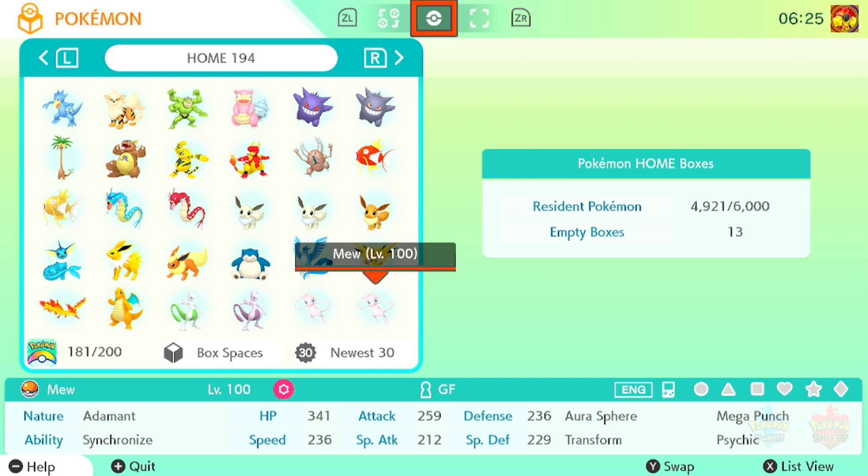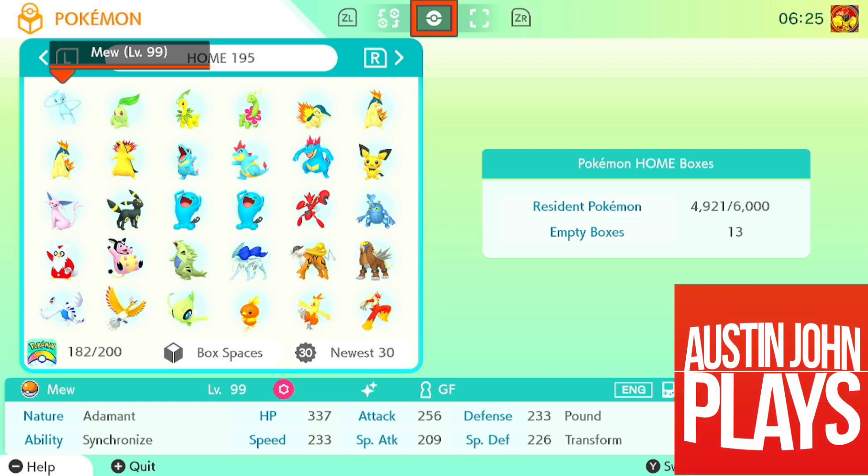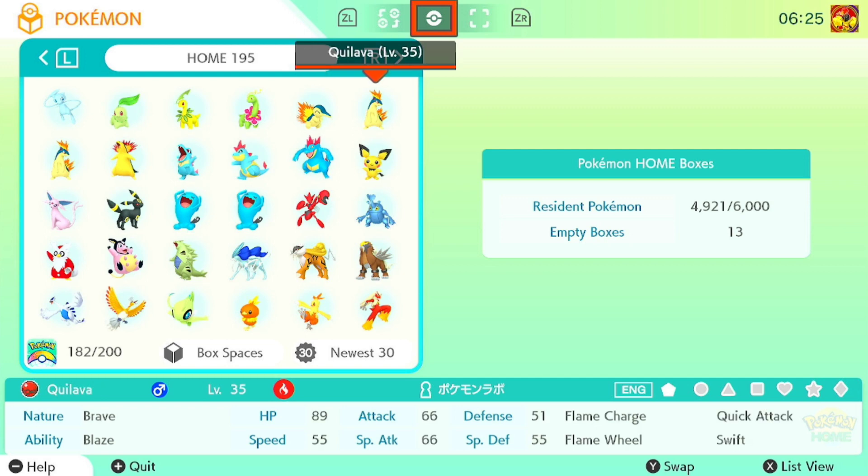This isn't a Cherish Ball, but it's the Game Boy Mew from Red, Blue, and Yellow Virtual Console. And then we have Shiny Mew from Red, Blue, Yellow Virtual Console — thank you Austin John Plays for showing me how to do that. Then we have the Johto Starters.